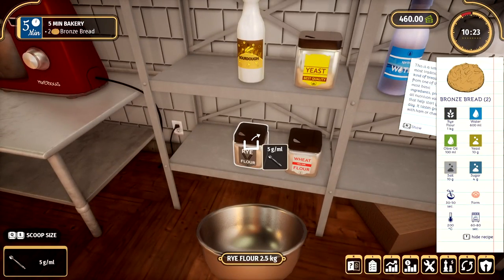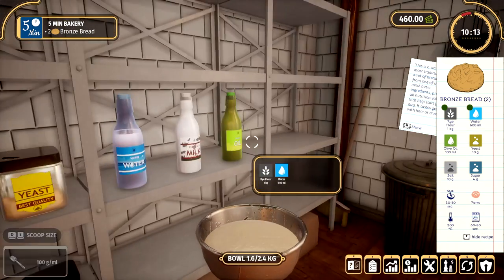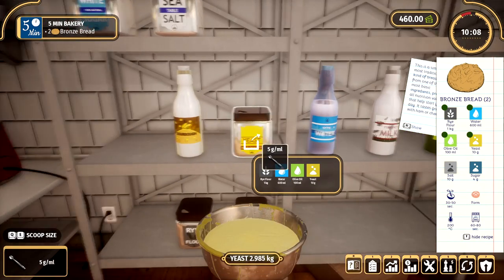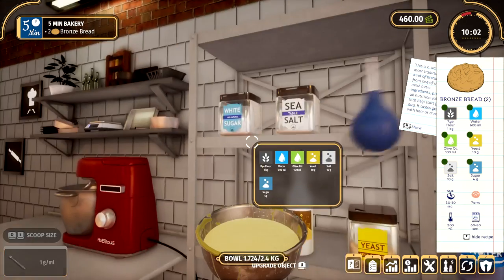You might notice that because we're doing two of them, I think we need like double the ingredients. So we need a kilogram of flour, 600 grams of water — it's a lot of stuff that you need this time. 10 grams of yeast, 10 grams of salt, 4 grams of sugar. Oh, I went a bit over there — that's okay.